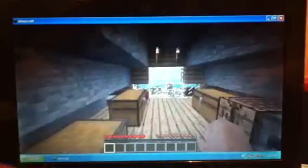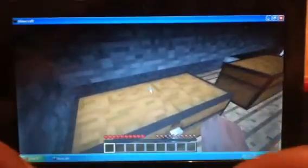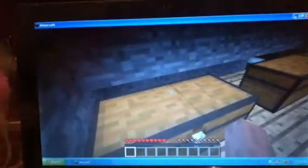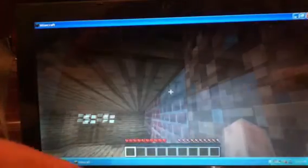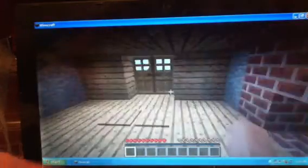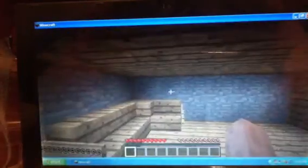My second floor has chests. I took all my inventory — I went to all my other houses and carried everything over to these houses. Took me probably about five minutes. This is the brick fireplace I built. I did find some redstone; I have some redstone up there in the chest. And there are automatic doors.